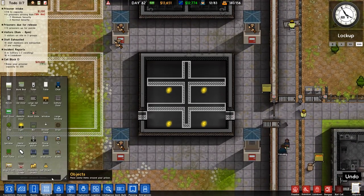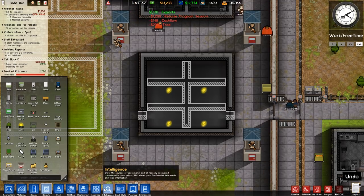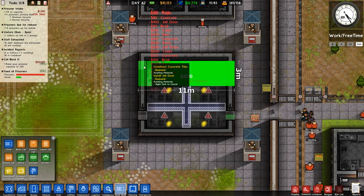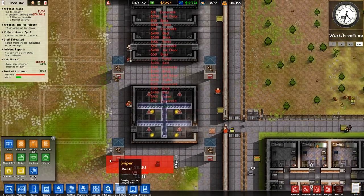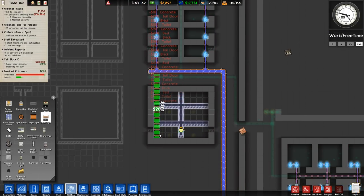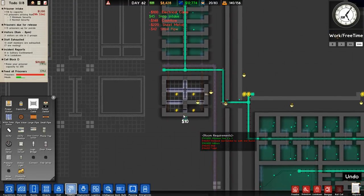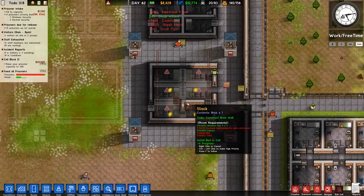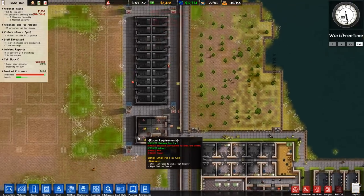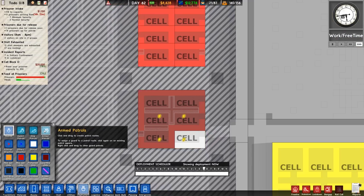So let's just get this cell block up and running. We want to go to our cloning here and we should have it already raring to go — which it is. And there we go, that is now all cloned. Obviously utilities will need to be run, so we'll run a utility down to there and to there, and we'll do the same with the electrical cable. That should be all of that connected. This is solely for supermax prisoners, which we'll obviously assign some.